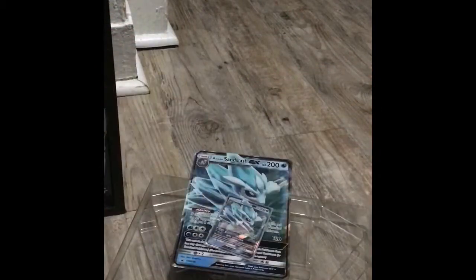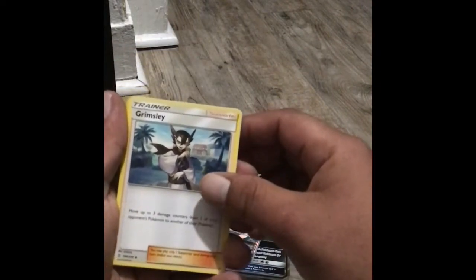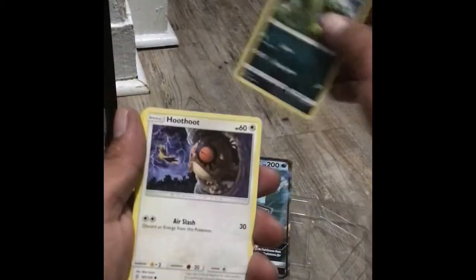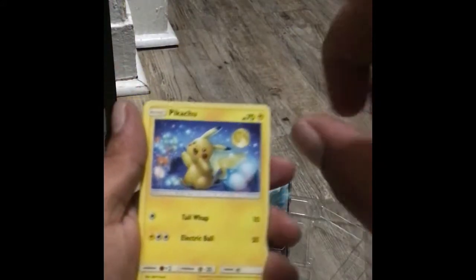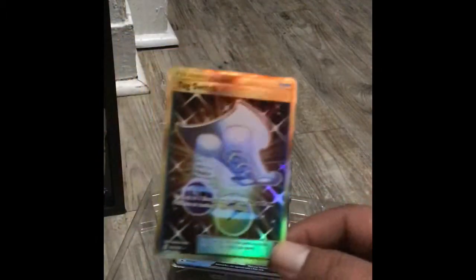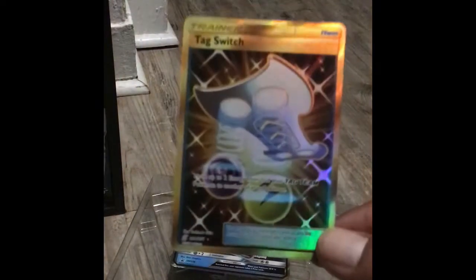This pack looks weird — the box looks weird. We got a Leaf Energy, we got the trainer Grimsley, Comfey, Arcanine, Alolan Grimer, Hoothoot, Karrablast, Snubbull, and Pikachu — my favorite Pokémon since the beginning — with a reverse holographic. And the rare card is a Lysandre trainer gold full art. Look at this beauty — we got a gold card!